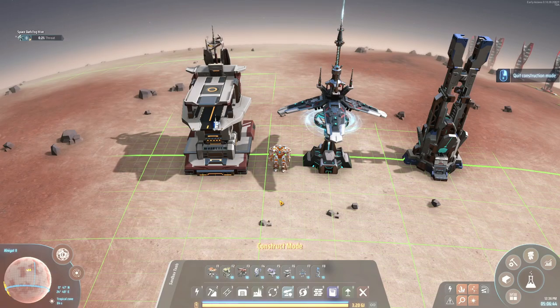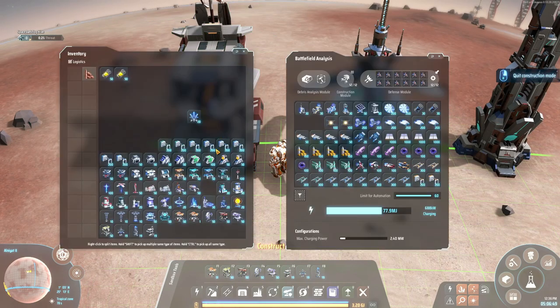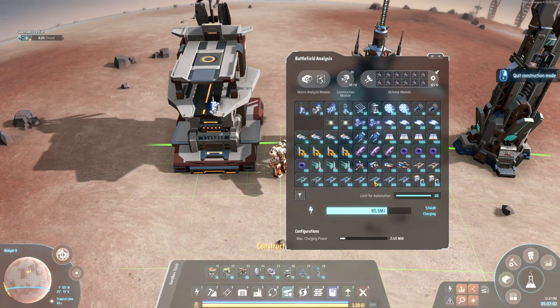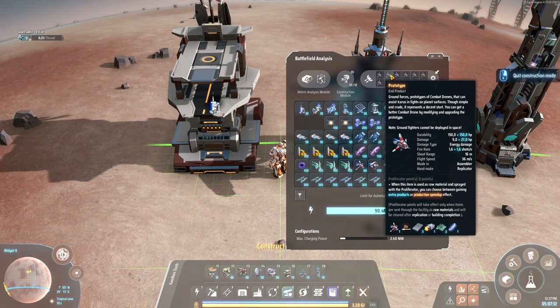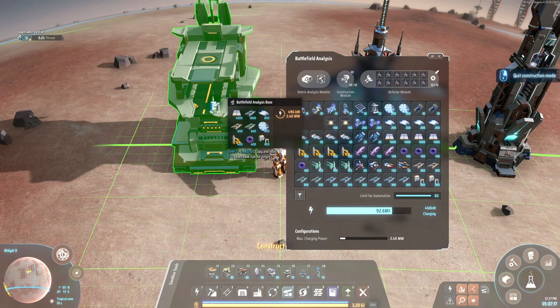It's not just about destroying enemies — there are also utility buildings. For example, the Battlefield Analysis Building allows you to automatically rebuild structures destroyed by the enemy. It dispatches construction bots and draws from the buildings you put into it to rebuild anything that gets destroyed, and it also comes with a personal defense army so you can dispatch your own fleet to fight off enemies.